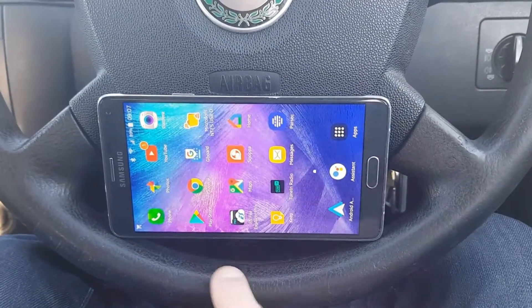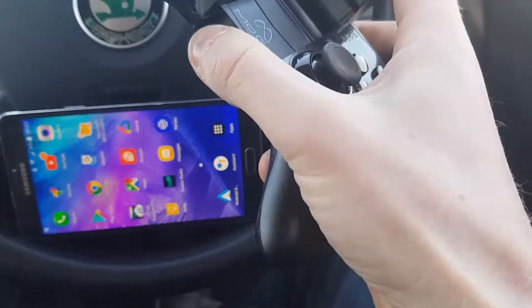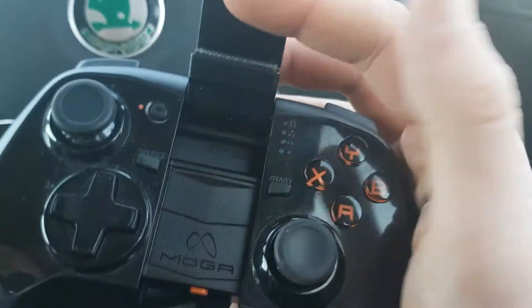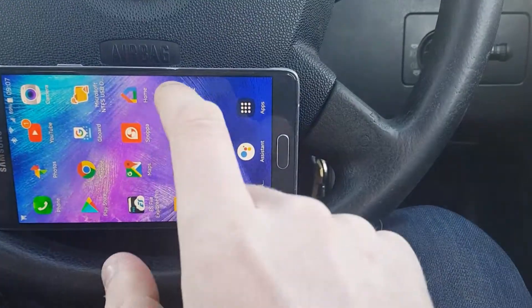I have my Note 4 and the Moga Power Pro controller. Let me turn the controller on — you can see the lights flashing. As soon as the light stops flashing and I get a solid blue color, let's open Parsec.